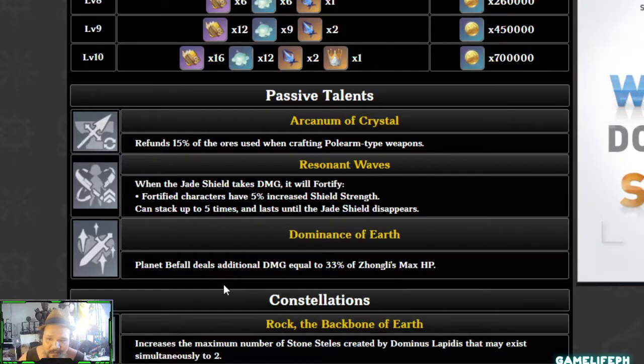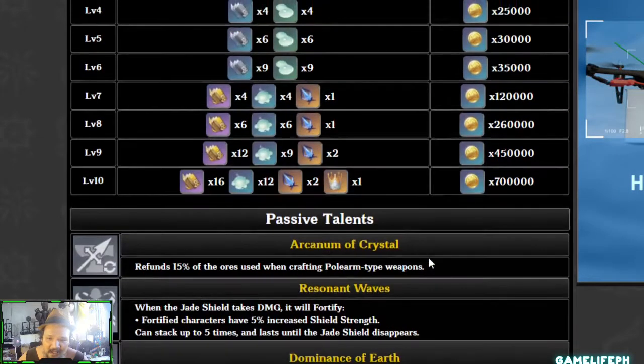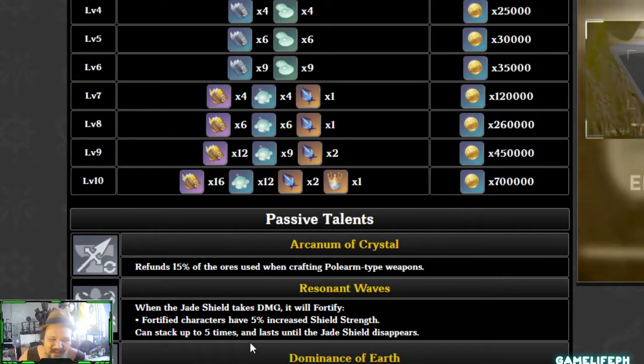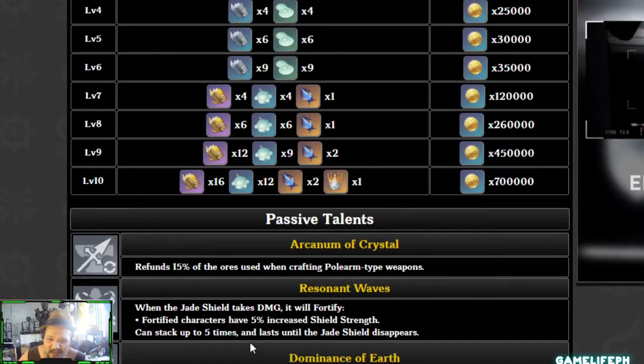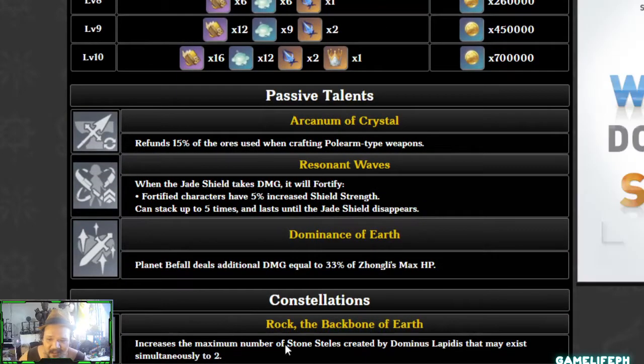The most impressive passive is that Planet Befall deals additional damage equal to 33% of Zhongli's max HP. At level 80, most characters will have around 20,000 HP, so you can do the math — that's a significant burst of bonus damage on top of his regular output.